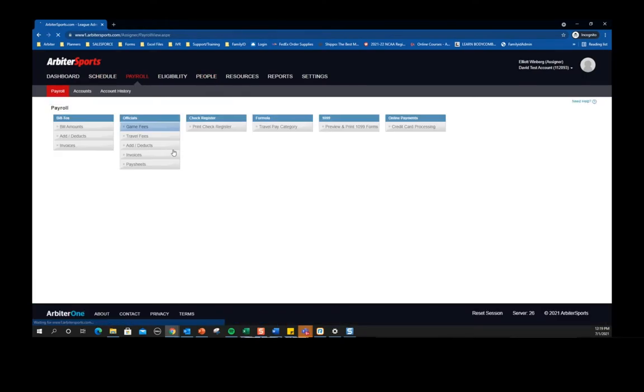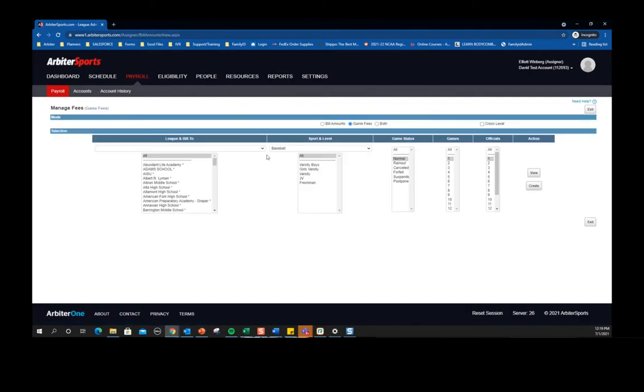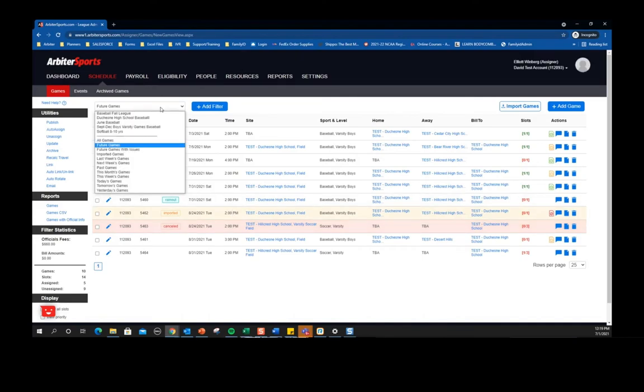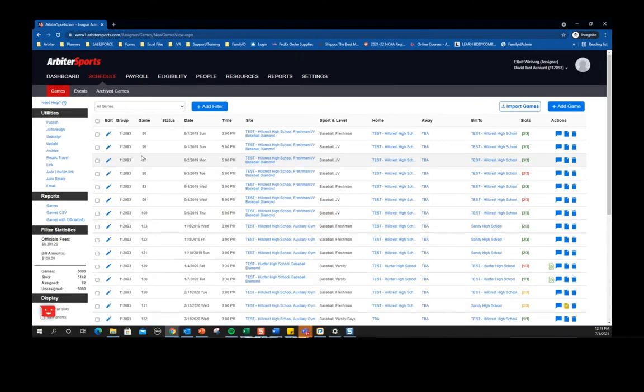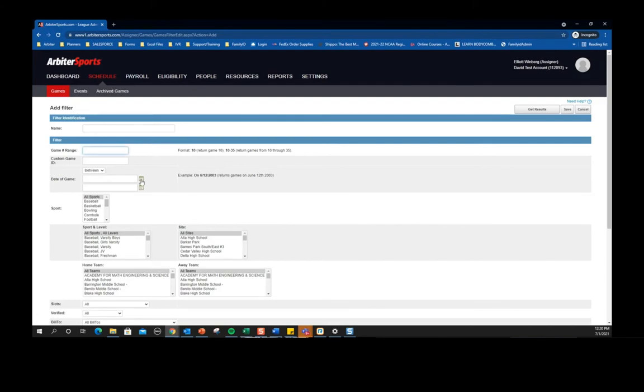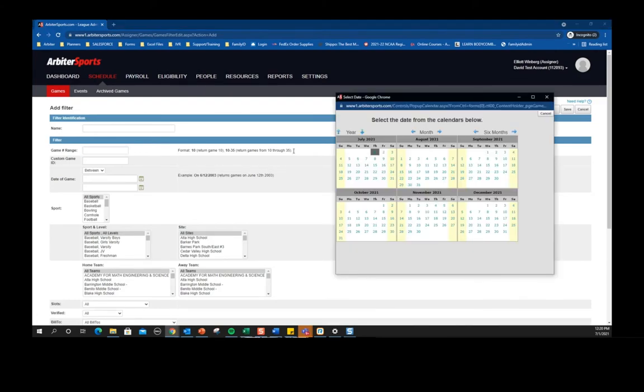Question from Mark Goodhart: can you open your entire schedule, for example fall soccer between certain dates? Yes, that can be done with a filter. You can use some of our preset filters — 'all games' works just fine — or with a custom filter by clicking add filter, where you can filter by date and other criteria.